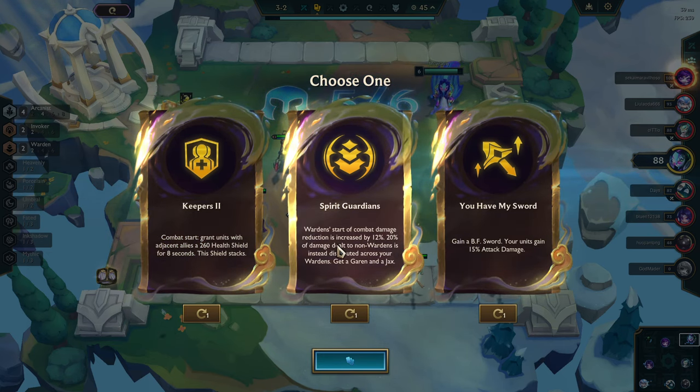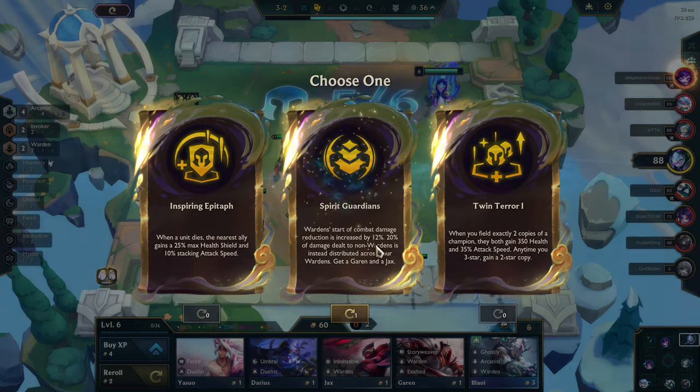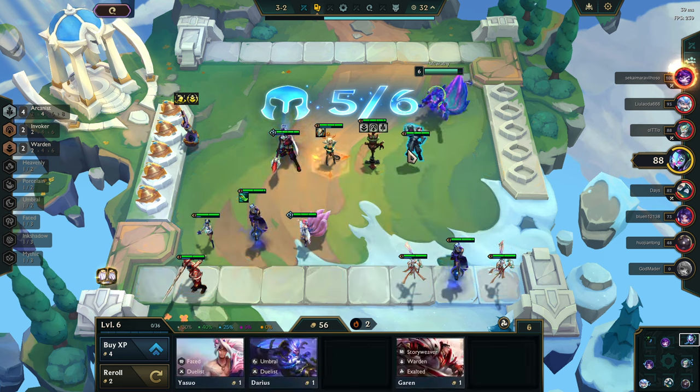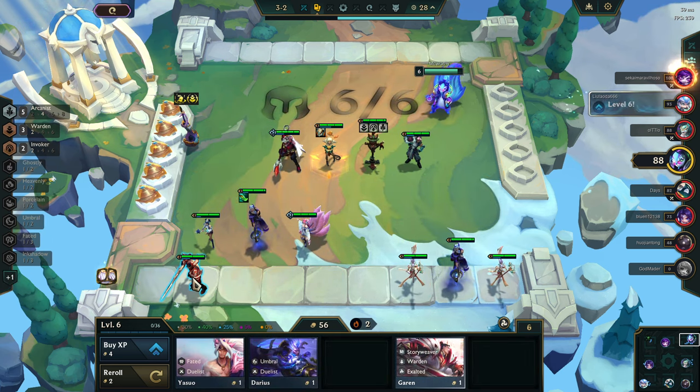Warden's starter combat damage reduction is 12 — 20% damage reduction, that's pretty good. Keepers, no. You have my sword? No. Spirit Guardians it is. Speaking of Wardens — boom, baby. We got five Arcanists, there we go.